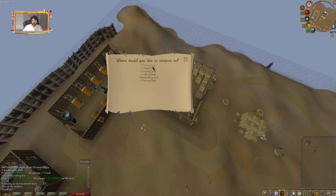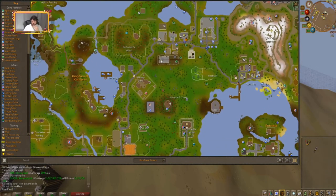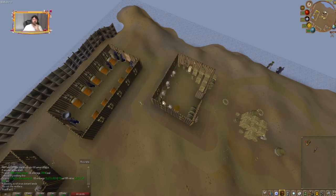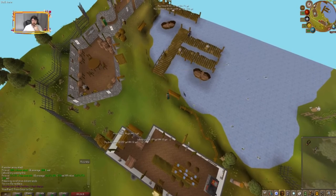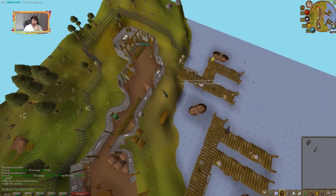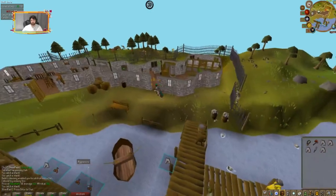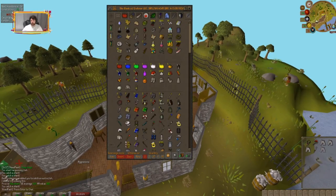For shark fishing you need 76+ Fishing, though 90 is recommended. Go to the Fishing Guild — either run down from Camelot or use a Skills Necklace teleport from Varrock. Once inside, use your harpoon on the net fishing spots. Each shark is worth 616 coins, making this one of the best skilling money making methods available.